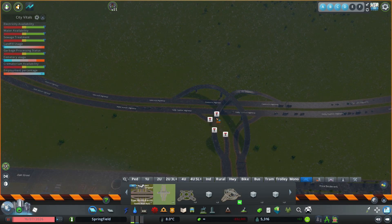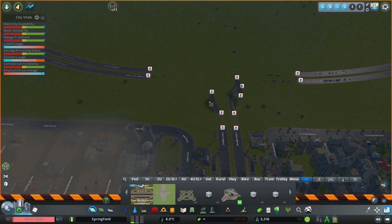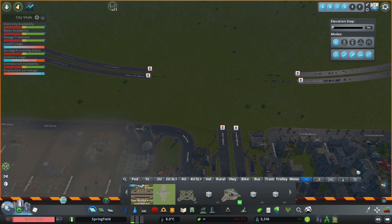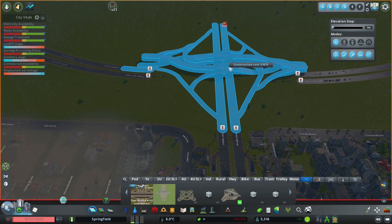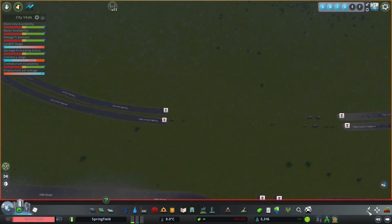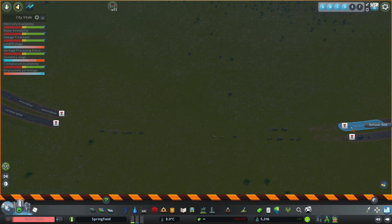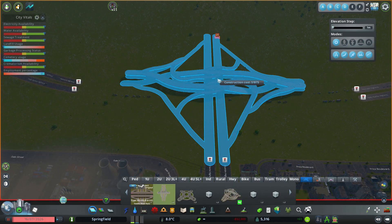Let us do some removal. Sorry fellas, if you're driving on the motorway and the motorway has just disappeared from underneath you — a necessity, for obvious reasons. What we might need to do is remove some more of this and just trim this back. There we go.